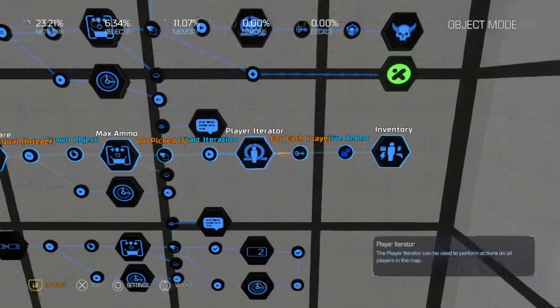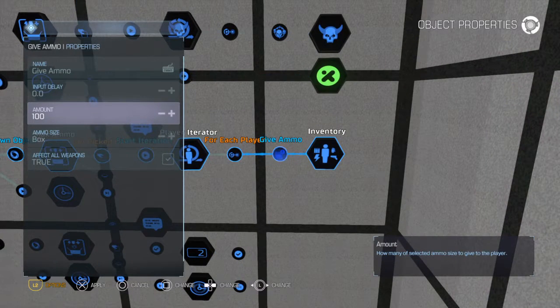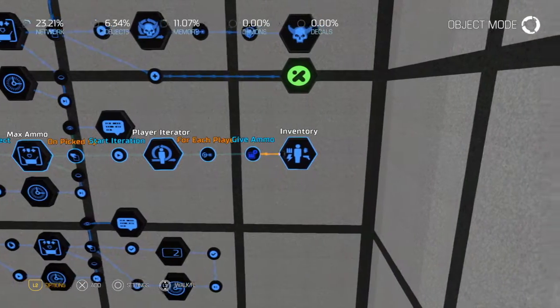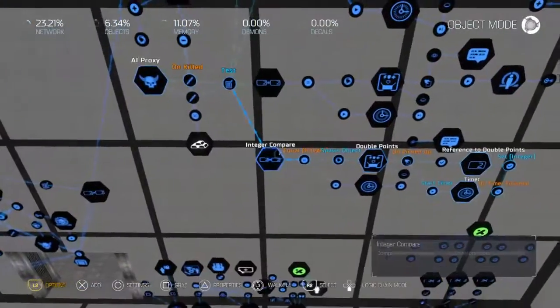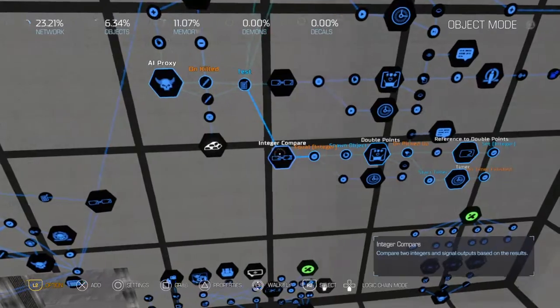Once you pick up the max ammo, it'll start a player iterator, and for each player it'll give ammo — it's the highest I can go. It does it for all weapons, so whatever weapon everybody's carrying, in both slots it'll give 100 ammo. The last one is the double points.